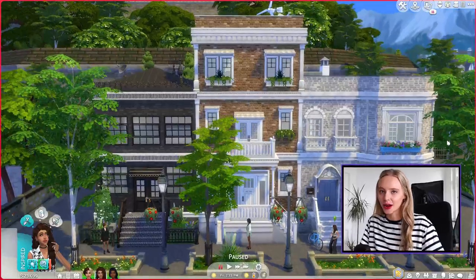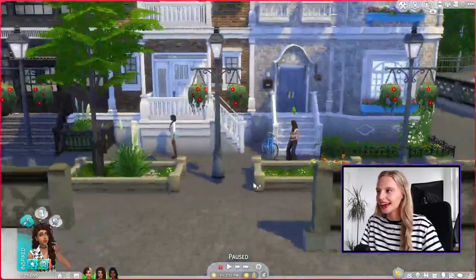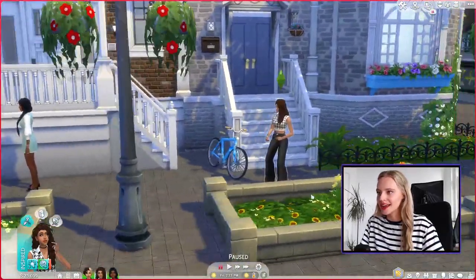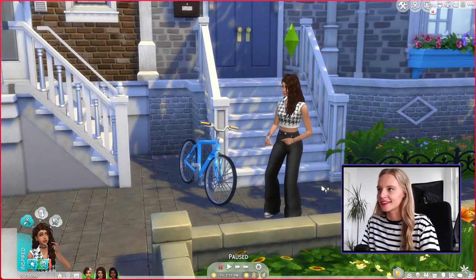Hey everyone, welcome to episode two of our new series Townhouse Trio! Last episode we made our three friends and cast — a photographer, a painter, and a sustainable Sim. In this episode we will be furnishing the photographer's townhouse. I'm so excited to furnish her apartment, so let's jump right in. Here we are at the Townhouse Trio; we have the three Sims lined up and our party animal slash painter Sim is actually dancing.